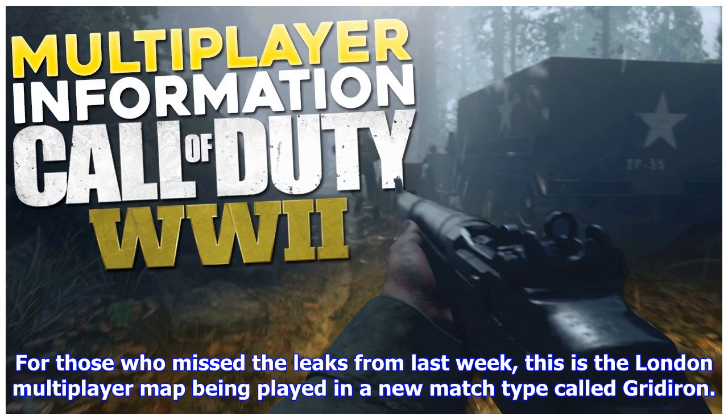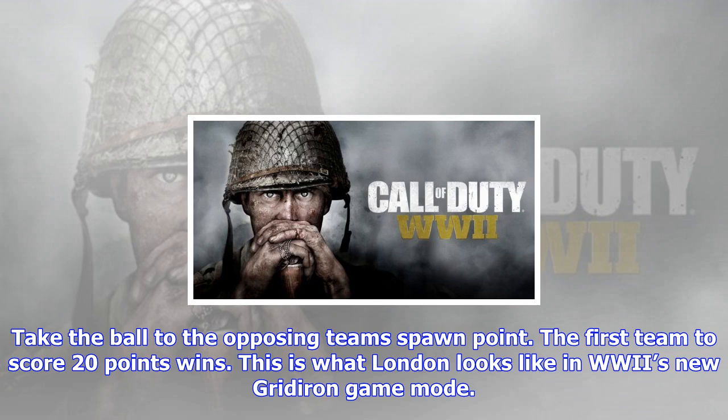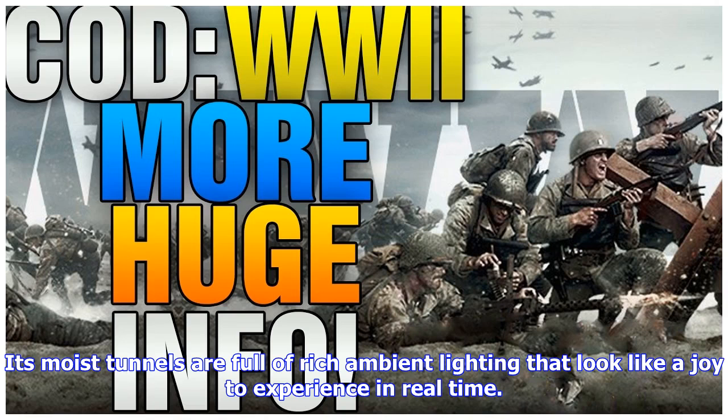In addition to shedding some light on the matter, Condrey also shared a few screenshots of a brand new multiplayer map being played on a brand new mode. For those who missed the leaks from last week, this is the London multiplayer map being played in a new match type called Gridiron. For all intents and purposes, it looks like a ground-based version of the Uplink mode Sledgehammer introduced in 2014's Advanced Warfare — take the ball to the opposing team's spawn point, and the first team to score 20 points wins.